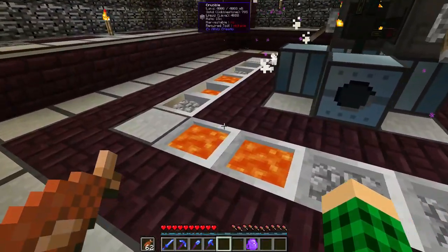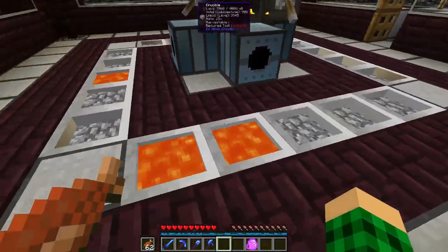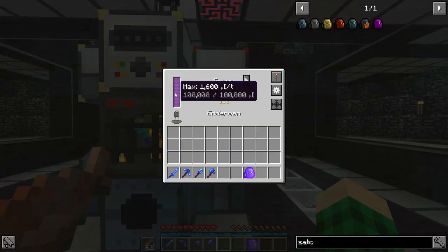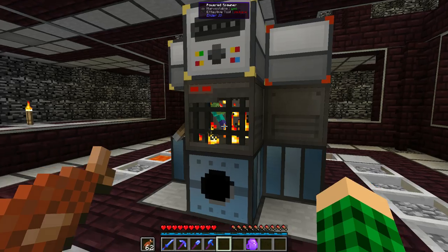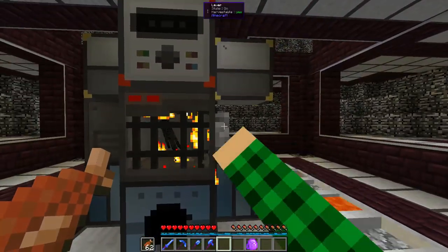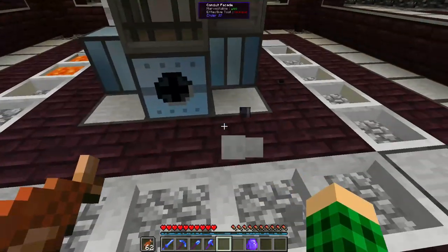These crucibles are now pumping out lava like crazy because we're using apparently more power. But I don't think we're going to need to run the enderman spawner and zombie spawner that often. We can just turn it off for now, and we're gonna get some redstone control at some point.